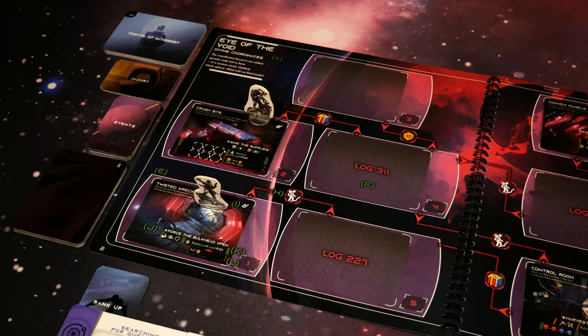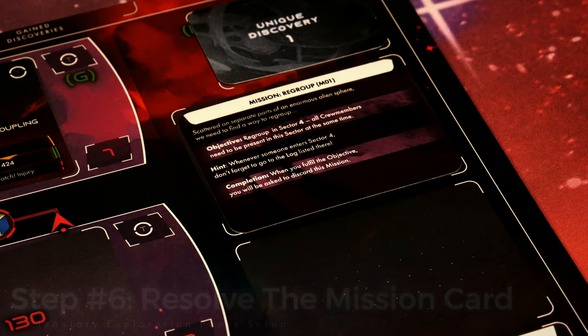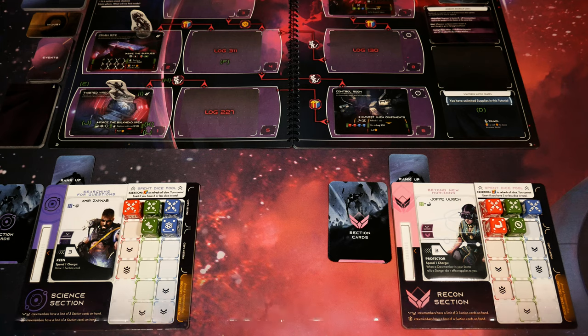If you weren't playing solo and there were other players around the table controlling more section crew members, the rest of them would land in sector one. Now we get to reveal the mission card and find out what's in store. Mission: Regroup. Scattered on separate paths of an enormous alien sphere, we need to find a way to regroup. Objectives: regroup in sector four - all crew members need to be present in the sector at the same time. We have a hint that states whenever someone enters sector four, don't forget to go to the log listed there.